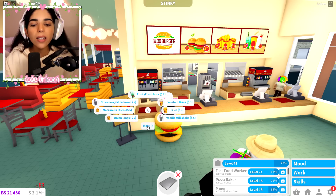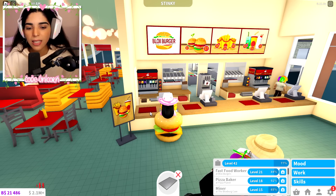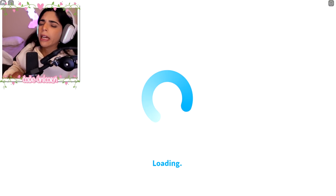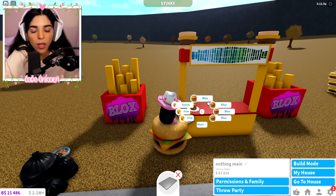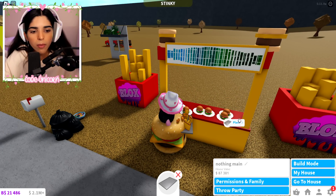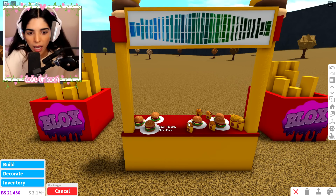Here we are at Blocks Burger. I want to buy some burgers — Blocks Burgers are a lot prettier. We're gonna get some fries, onion rings, mozzarella sticks, and a veggie burger. Oh, I hit my knee on my desk — this is part of my desk and I keep hitting it. I need a bigger desk. I bought this desk thinking it was big but she ain't big.